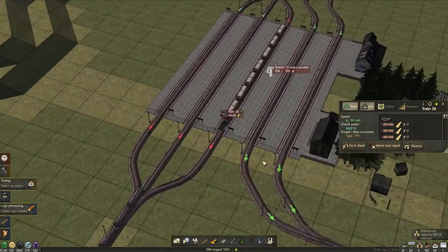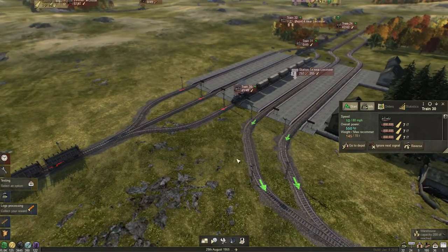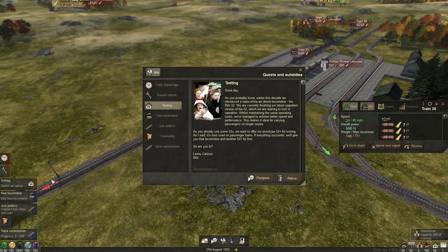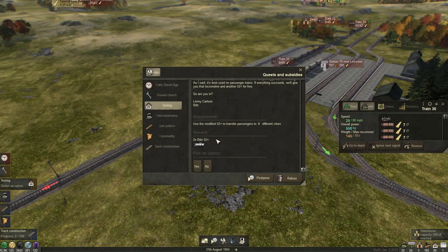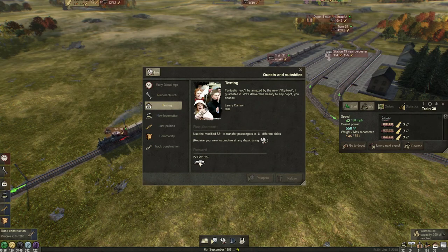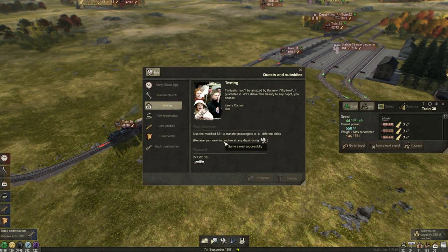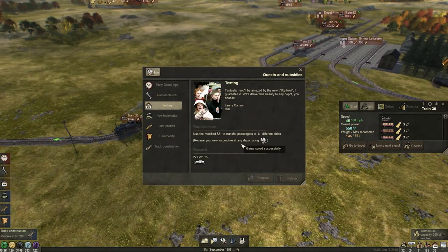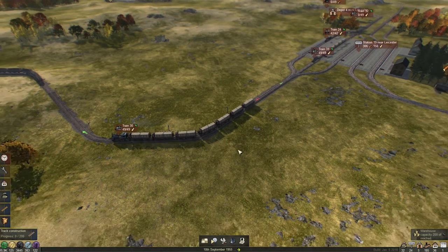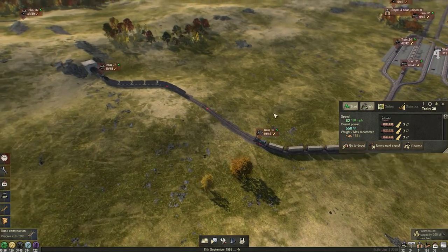Follow you — let's go to a beautiful view. Oh, and we can collect some rewards. Yeah, we delivered 400 logs. Use the modified BDZ 52 plus to transfer passengers to eight different cities. Oh — I did not have this quest before. Yeah sure, we will do that. We can use the new locomotives at any depot — we need to set up a route for eight different cities. I like that. Let's try to make this in one go — really connect eight different cities with a single train.